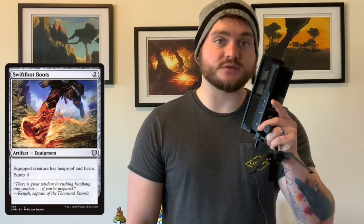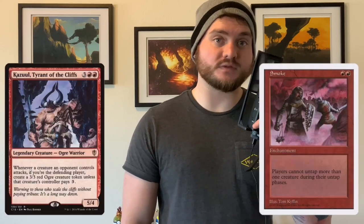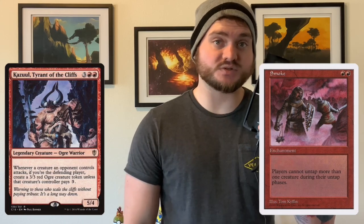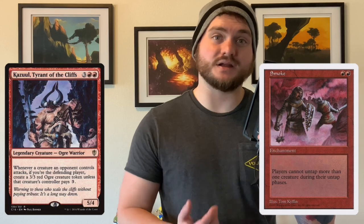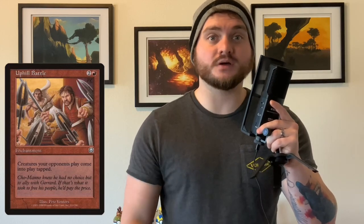And of course we have a shiny pair of Swiftfoot Boots at our disposal. Hexproof is annoying as hell to play around. Many Sarkara decks are glass cannons that are reliant on being the fastest deck at the table and storming off on the second or third turn of the game. Since I'm on a $60 budget with this list, I don't have the luxury of spells like Mana Crypt or Mana Vault. This means I have to be fully prepared to play a little defense, and that's why I absolutely love effects like Cazool Tyrant of the Cliffs and Smoke. There's only 10 creatures total in this list, which means more often than not, any filthy green mages at the table are going to have a decisive creature advantage over us.